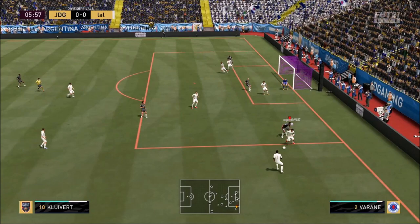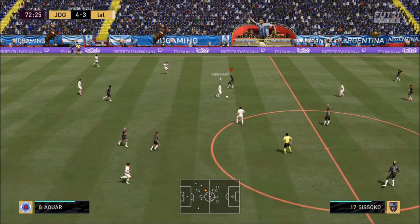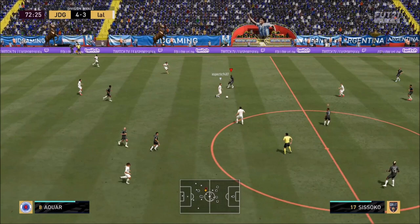Even though you think the marksman chemistry style is going to fix that, it doesn't. Another thing — he struggles to get past Varane. Look at this: Varane's going to track him down there. It's his pace and body type. I'm going to give this card a 9 out of 10. I would wait for the price drop and then purchase this card, because he isn't all that, to be honest.